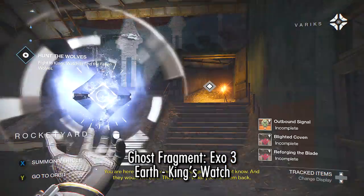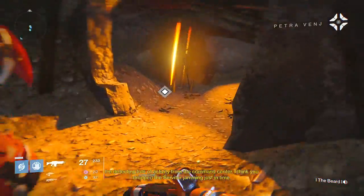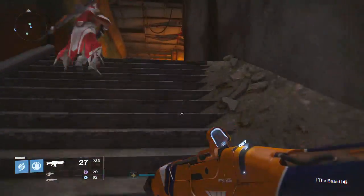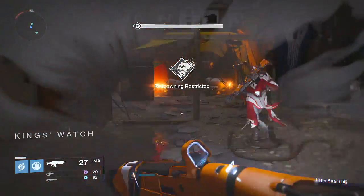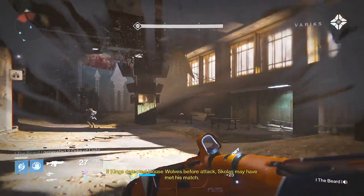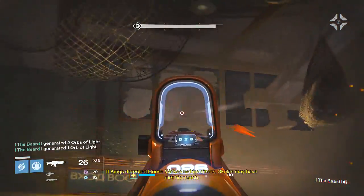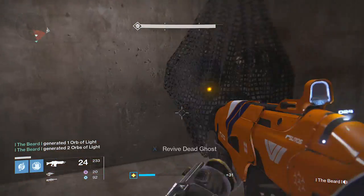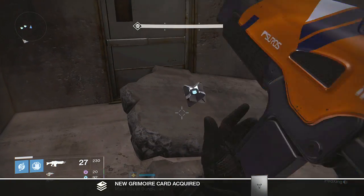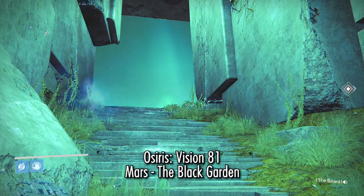This next one is in King's Watch. You can get it through patrol mode, through one of the DLC missions called The Ruling House, or through one of the Taken King maps that takes you through this area. As soon as you enter King's Watch from the rocket yard, go down these stairs, hook around, and you'll notice a small window above. Jump in that window and crouch to enter perfectly. Once inside, there's a dead ghost. There's a second dead ghost very close by, and a third at the end of this area — three total in that mission alone.